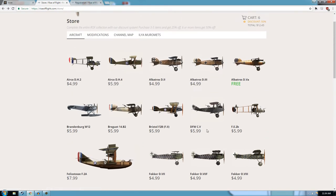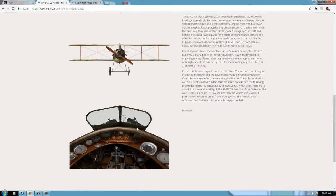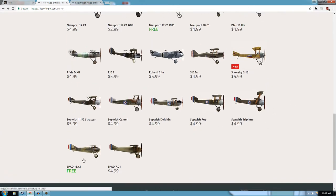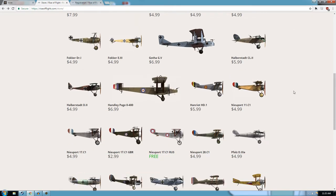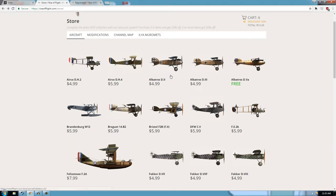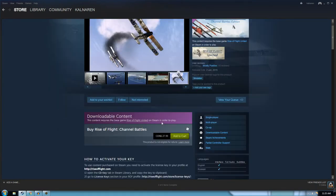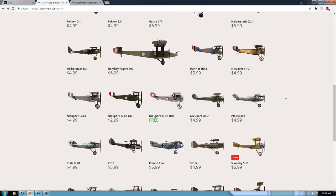The point is you can have tons of fun with this game even just with the free content — you have the Spad 13, one of the best scouts of WWI, with all its modifications, and you can be competitive in multiplayer with that. And the reason I recommend buying from the website rather than Steam is that DLC purchased on Steam is not compatible with DLC from the store here — so if you buy DLC on Steam you cannot also buy DLC from the Rise of Flight store. I don't recommend doing it that way.